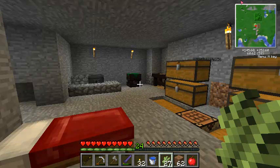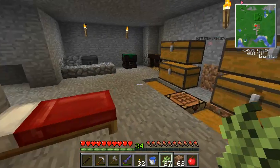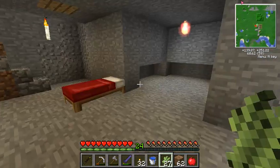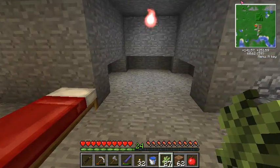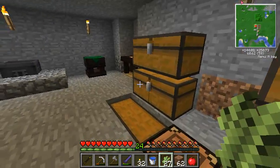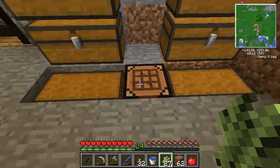Hello everyone, FunShotX here and welcome to Magic Stick Feed the Beast Episode 2. Last episode we got some Thaumcraft started — did some first research and some crafting. In between episodes I went down, crafted a diamond pick, and got some obsidian. And that's where we're going to place in that room there. I moved my Nitor over there — thought it looked good.